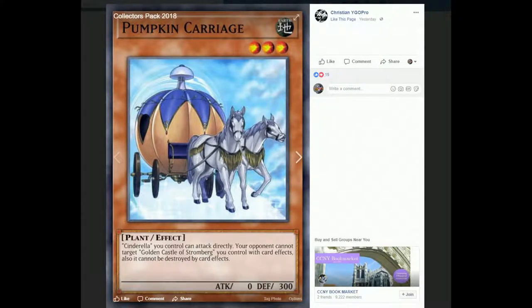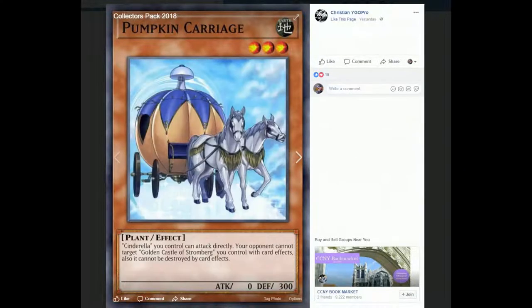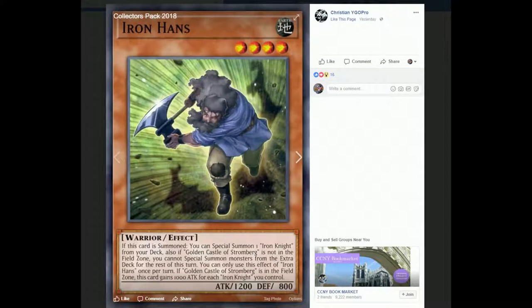Your opponent cannot target Golden Castle of Stromberg you control with card effects, and it also cannot be destroyed by card effects. So this might be a card you want to keep on the field, although its weak stats are going to make that hard. This is definitely an interesting archetype, and I do feel like you can make something work. At least it's an archetype that can stand on its own two feet, based on what I've seen from the support so far.